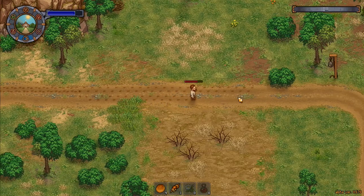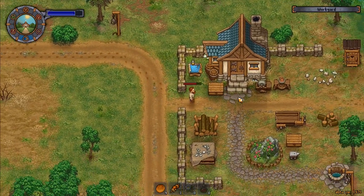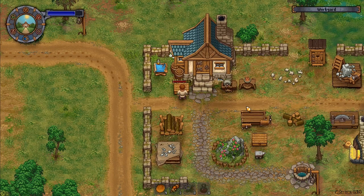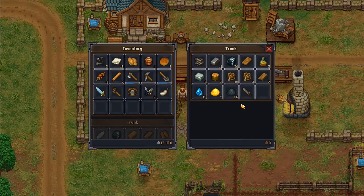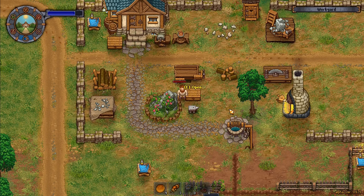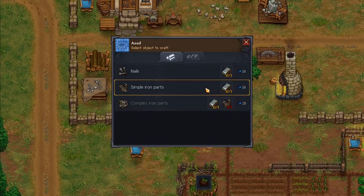I need some planks of wood and four simple iron parts — should be simple enough to get. I've got no planks at all. I've got one plank and no iron parts, but I do have 11 iron bars, which is probably enough to keep us going for a little bit.